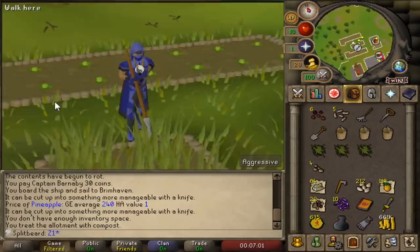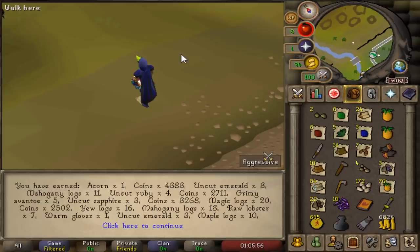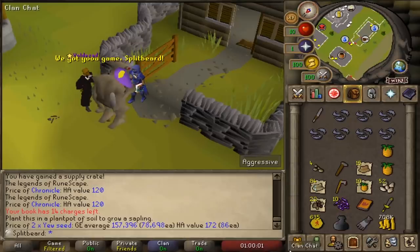Between each and every game from 94 to 98 we'll be focusing on super compost and birdhouse runs, to at least get us over level 30 farming for the Enlightened Journey quest, acting as one of our most frequent forms of transport in the game. The importance of Enlightened Journey is to do with its storage, and the fact that we have each and every type of log within our looting bag that we'll end up relocating into our log storage to clean up more of our inventory space.